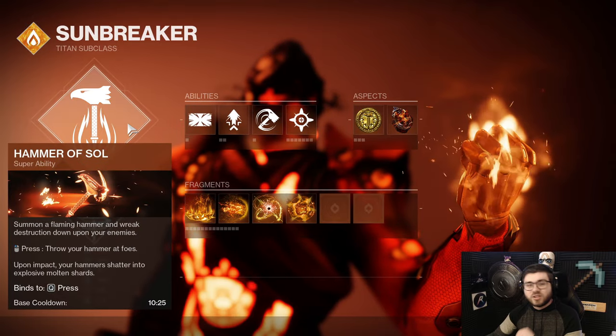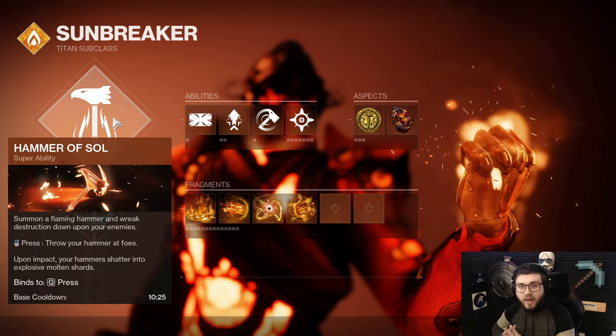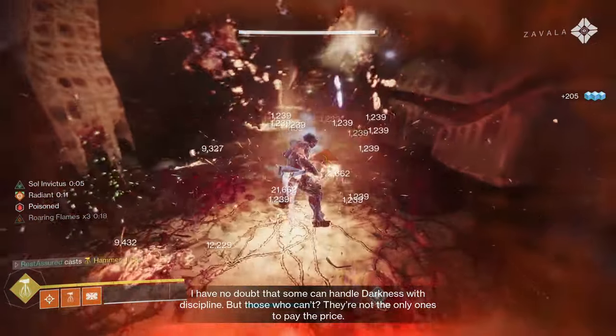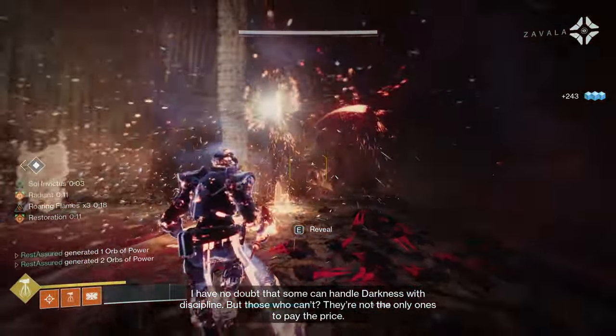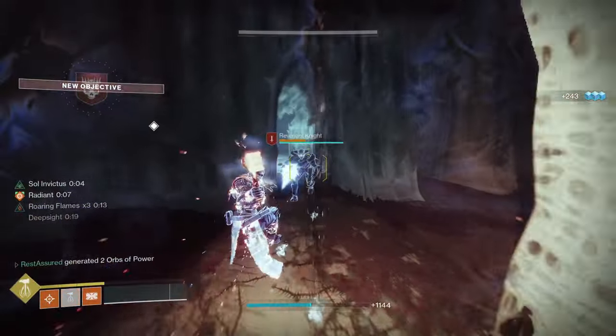Hammer of Sol is the go-to option for me. Since your single target damage is mainly coming from your melee, Hammer of Sol is extremely strong as a clear super. You can throw it, it's going to blow up, then spawn those molten shards that will also add clear, and on top of that it will create Sunspots when it hits. If you stand in Sunspots, it's going to last longer. Overall, Hammer of Sol synergizes so well with everything in our kit.